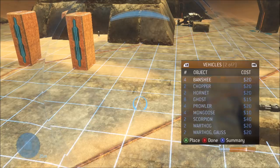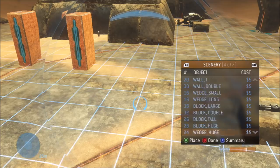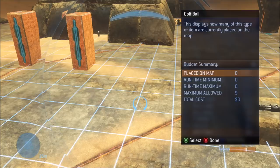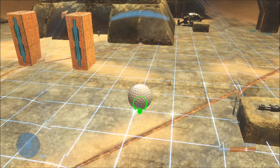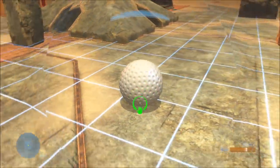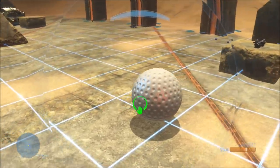Moving on to the second secret vehicle. This one is actually in the forge palette of the game, but it's not listed under vehicles — because obviously that would be too obvious, it wouldn't be secret anymore. It's actually under scenery. I've actually done a video about this in the past explaining why it was a vehicle, but I wanted to cover it again and go a little bit further. So this last secret vehicle on this map that you've probably never noticed before is the golf ball.